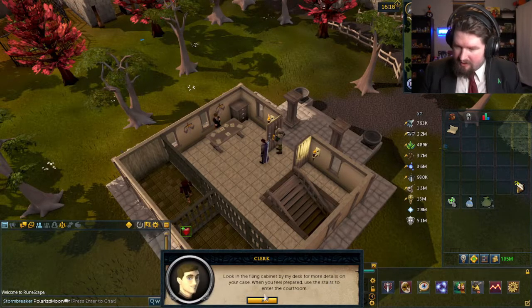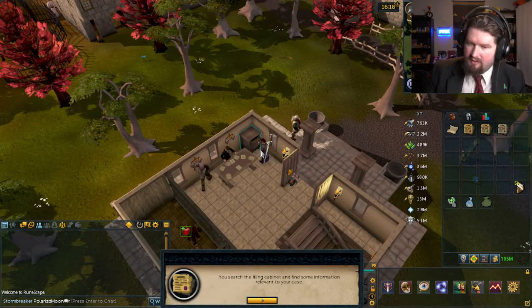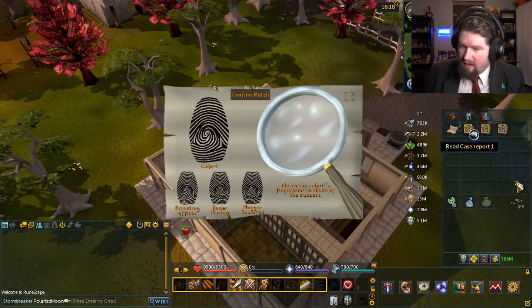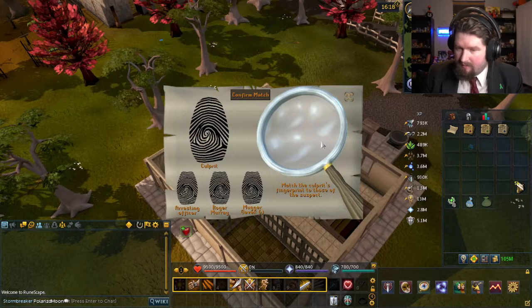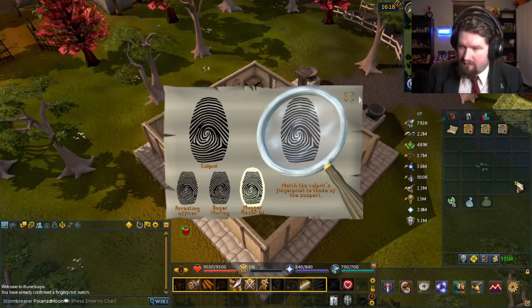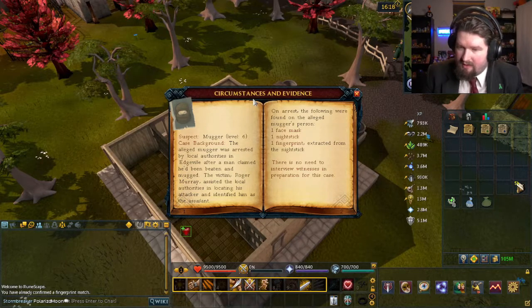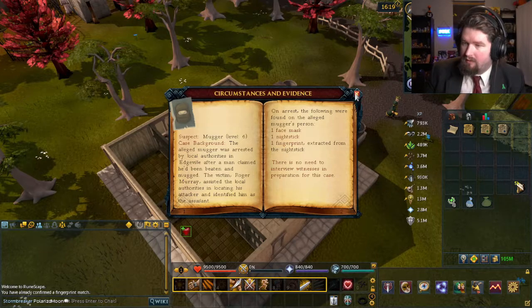You choose. Look at the filing cabinet by my desk for more details on your case. When you feel prepared, use the stairs to enter the courtroom. So I'm defending Roger Murray. You search and find some information. Match the Kruppel's fingerprints to those — it's this one: Mugger level six. Confirm match. You've already confirmed the fingerprint match.